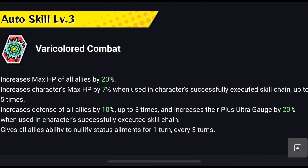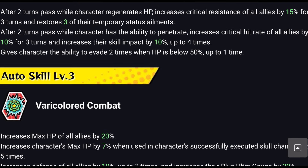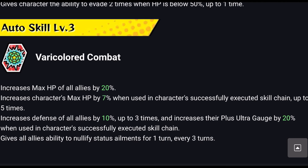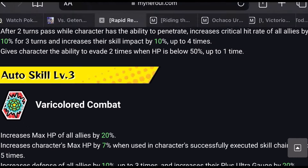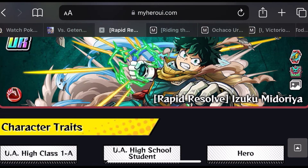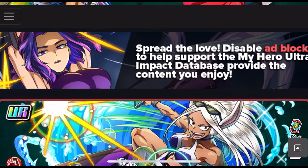You'll still get Frozen or Frostbite occasionally, but Midoriya makes it die down after HP regeneration. He also increases max HP of all allies by 20%, and increases his own max HP by 7% when successfully executing a skill chain up to 5 times — after 5 times it drops to just the 20%. He increases defense of all allies by 10% up to 3 times and Plus Ultra gauge by 20% on skill chain execution. If you have him, use him.